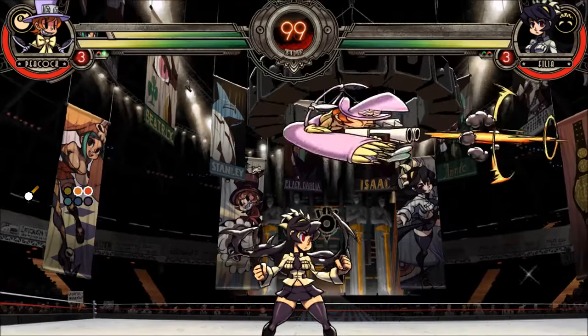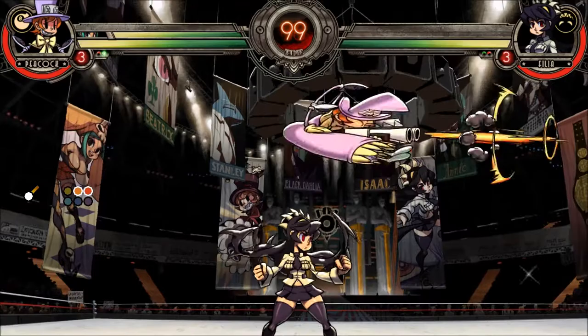Also, jumping over someone and whiffing Jump Heavy Punch will push you back to your original side. This is great for faking a crossup if you're holding a medium item, or if your opponent's about to be hit by a bomb or an assist. You won't get to do this a whole lot in neutral, but later on when you learn about resets and lockdown setups, this will become super useful.